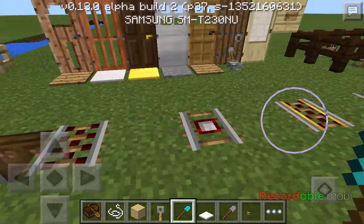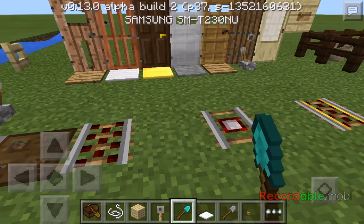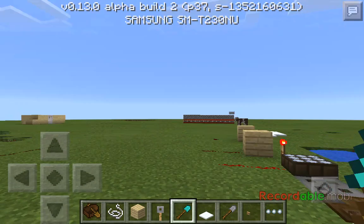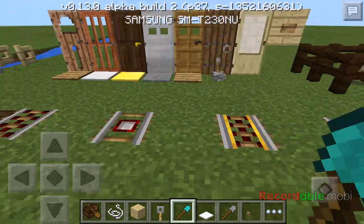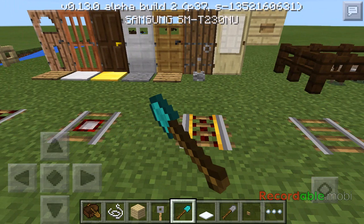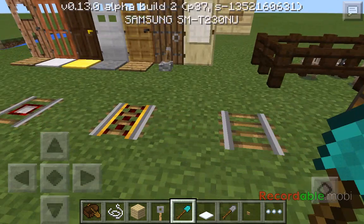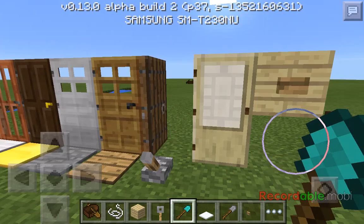Here we have our rails. We have our activation rail, our detector rail which detects your mine cart - you can use that to make traps. Then there's your powered rail, and then your regular rail that goes a bit slower. You can also use rails to open up doors.